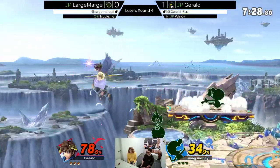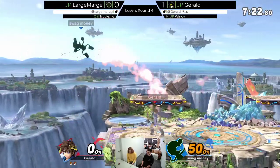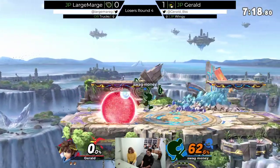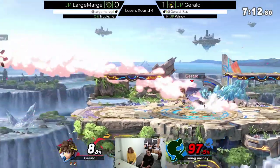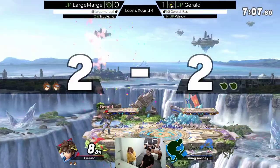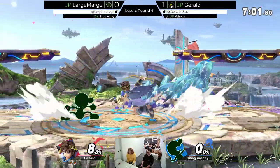Does Pit's side B reflect projectiles? Yeah. Weird. I love blocking. That was pretty standard down smash to F-smash — very strong. The Game & Watch down smash is incredible. I feel like Pit's probably going to find it really hard to punish the smash attacks. They come out super quick and the end lag isn't super high. There's not a lot of dash speed on Pit — oh okay, but proven wrong.